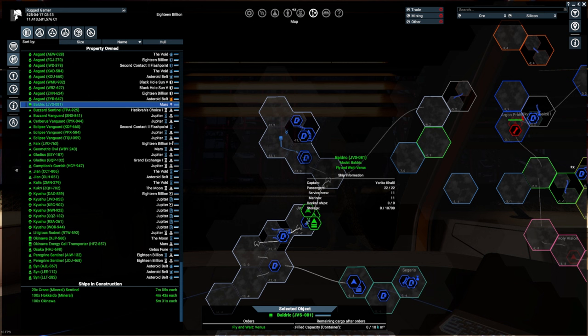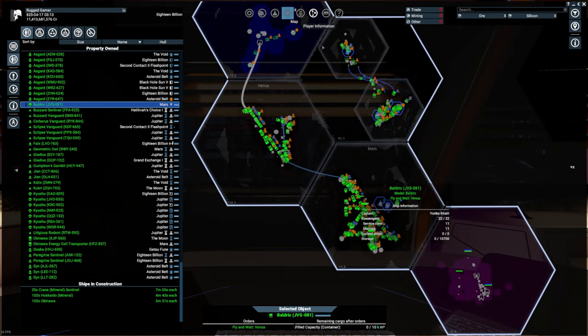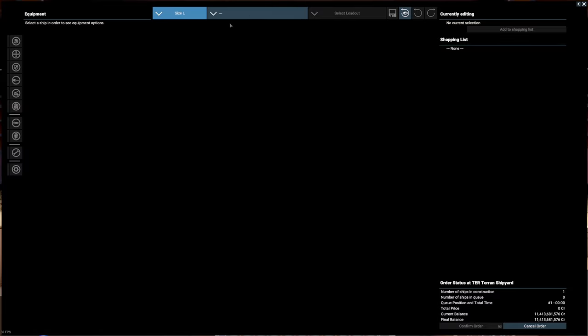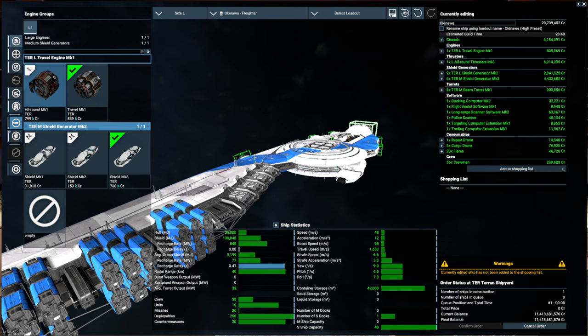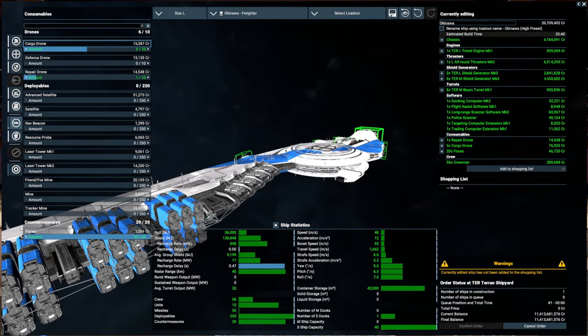The first thing I want to talk about is the difference between small and medium ships and the large ships for those who are new to the game. We'll use the Terran ship here — this is your large size ship. The biggest difference in trading: first we're going to set a high preset so we can have a look. The high preset gives us all of our engines and everything like that and this is where we can have a base starting point. The next thing you need to consider is cargo drones, which is the major difference between small and medium ships and the larger ships.